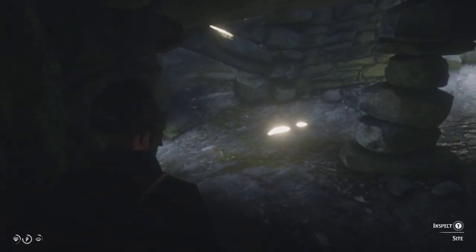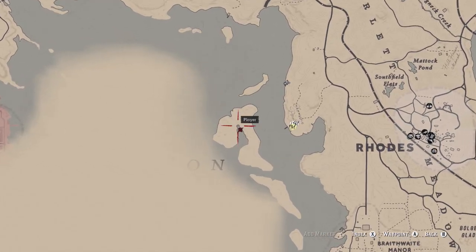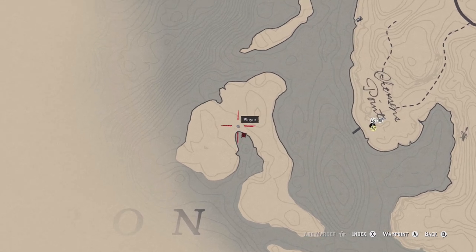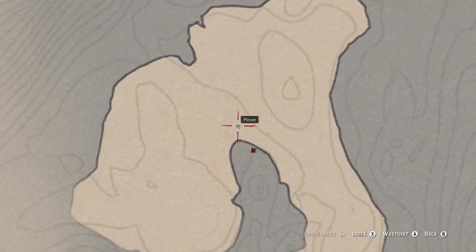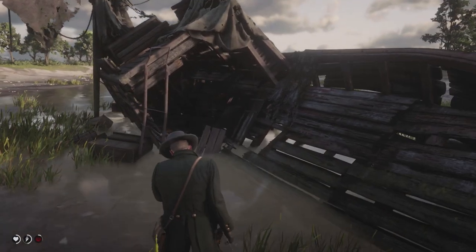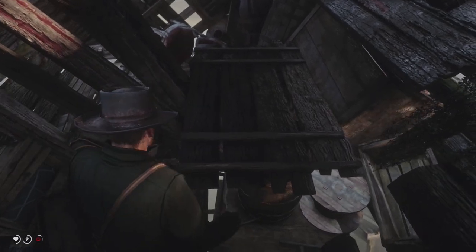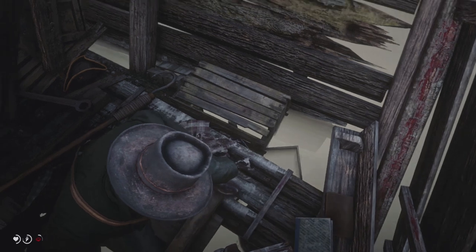You can swap it for your current hat and again that'll put it in your collection, so when you head to your wardrobe it'll be there for you. The third hat is the tricorn hat, and this is located just to the west of Rhodes. If you're in Chapter 3 you will have a camp just to the west of Rhodes, and continuing west from there there'll be a little island. If you swim over to this island and head to where my waypoint is, you'll notice there is an old wooden ship. You can head into that ship, climb over, and find the tricorn hat — putting it on will add it to your collection.